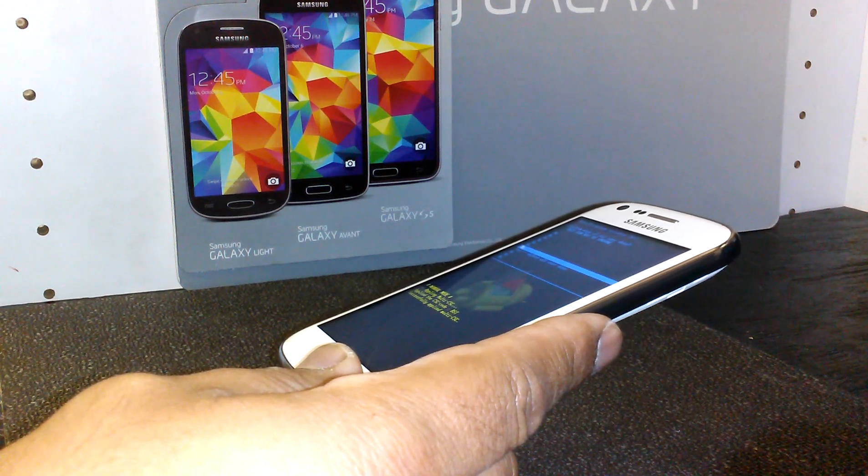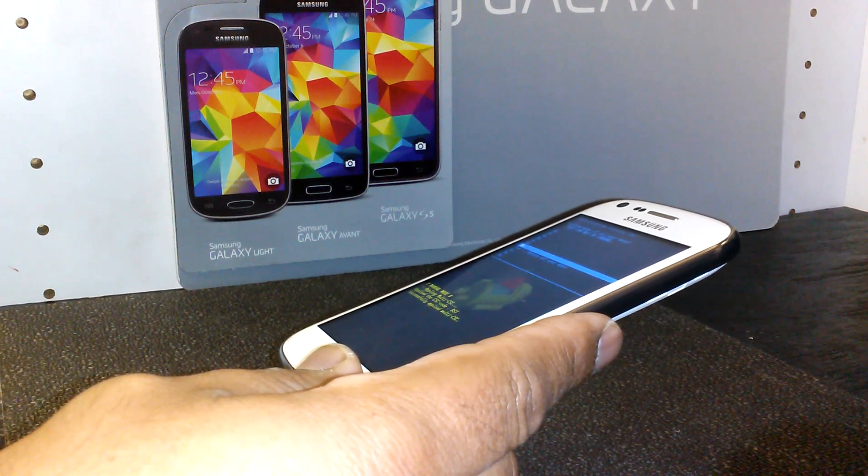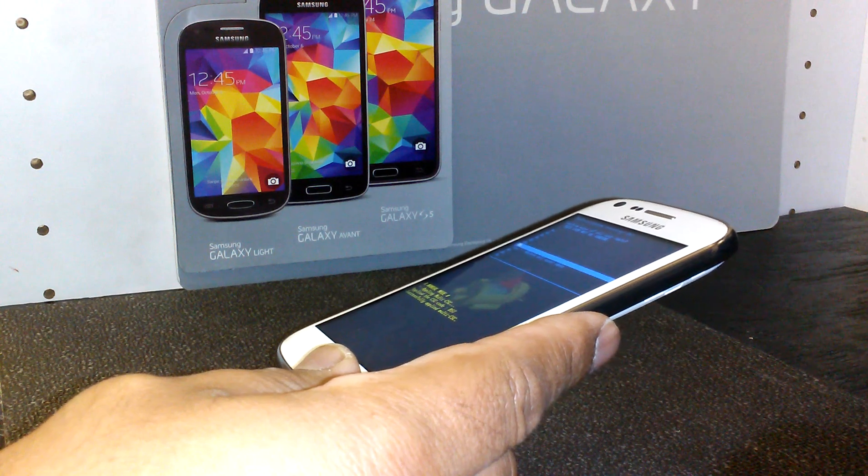You are basically done at that point. You'll be able to see your main screen and select your language, register your Gmail account, or anything else you'd like to set up on your phone.